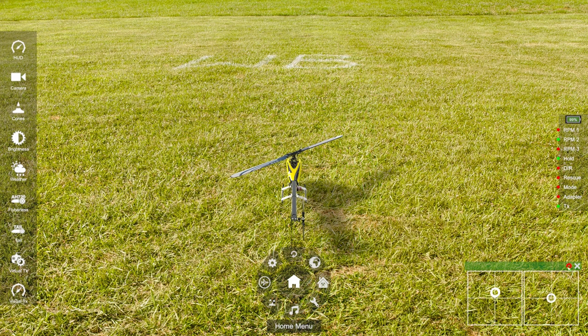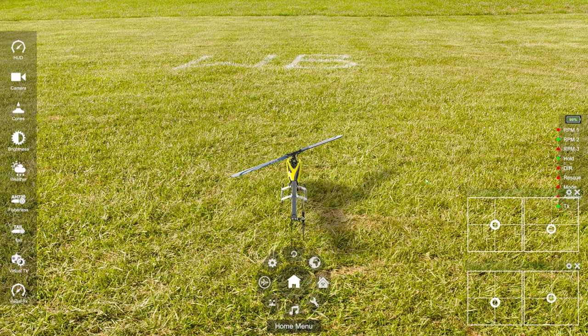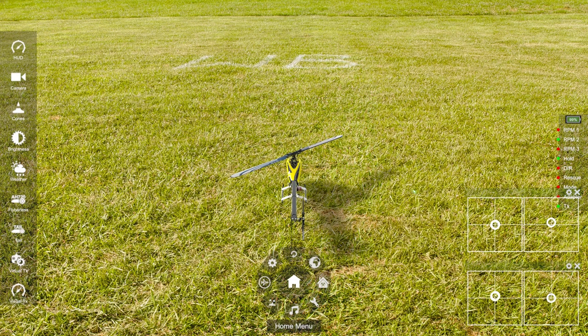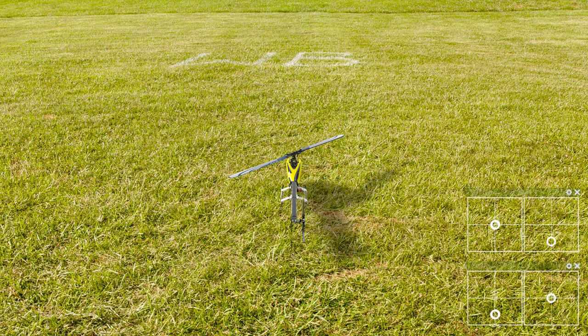I'll bring up the Visual TX and switch on the second one — this is an alpha version so it's a bit buggy. I'll give you mode one as well as mode two: mode one on top, mode two on the bottom. So this is my collective, this is my yaw, this is elevator, and this is aileron. The collective changes the angle of all rotor blades on the rotor head collectively, so it increases or decreases the overall rotor thrust, allowing you to climb and sink. The tail rotor function does the same for the tail — it collectively changes the angle of the tail blades.